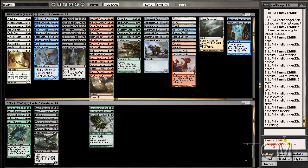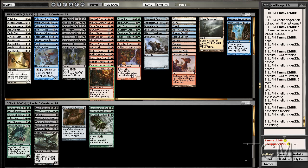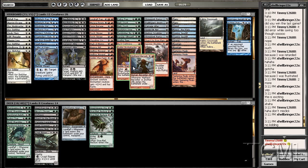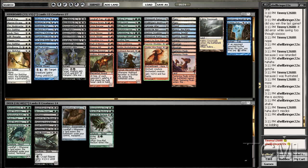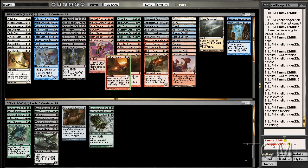Looking at artifacts - in the gear, we want to splash red for these two cards: Burst Lightning, which is a real game-changer. Actually I'm looking at the red right now - check out the playables. Maybe a playable, maybe a playable. The lifts are definitely in - Slaughter Cry is definitely good, Torch Slinger was definitely good.